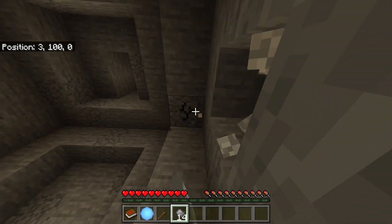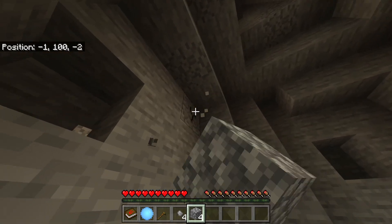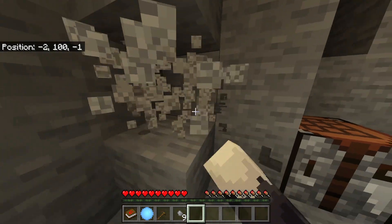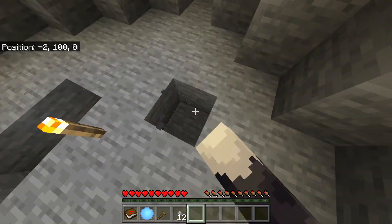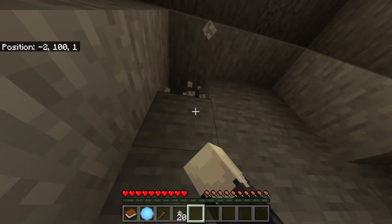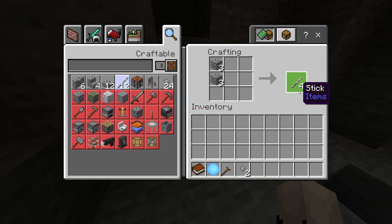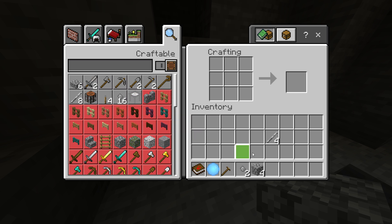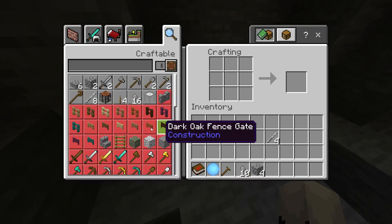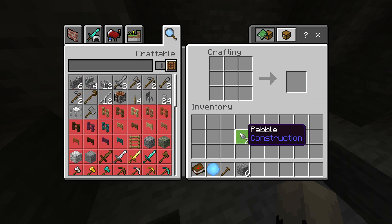To get started, you break these cracked stones all over the place and you'll get pebbles. With these pebbles you can turn them into cobblestone. You want to first make a crafting table — you can put it wherever — and you can make a crafting table out of stone basically. Most things in this mod pack that use wood have now been replaced with cobblestone, so you can make sticks with cobblestone. The first thing you want to make is a hammer, so let me get a little bit more pebbles.